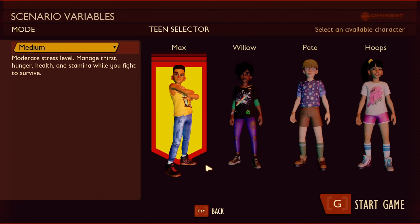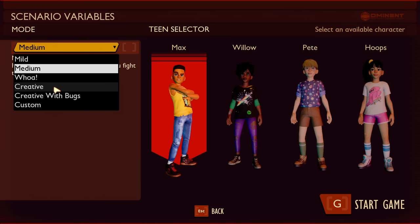Don't choose custom mode for your save. The reason you don't want to do this if you're first playing through the game, or if you want to earn achievements, is you cannot earn achievements if you choose custom game mode. When you're starting a new save, you'll have the option of going mild, medium, low, creative, creative with bugs, or custom. The only way to earn achievements is using mild, medium, or low mode. Medium is the default difficulty.